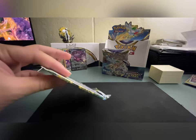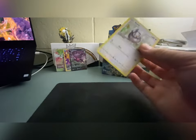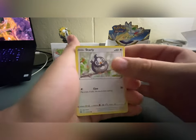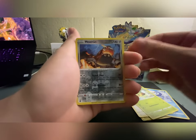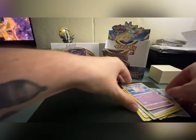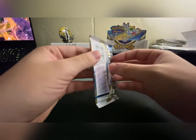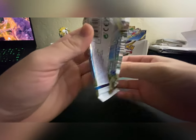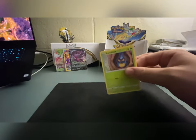I guess I shouldn't have been so eager earlier talking about appreciating holo rares, because now the box is just giving them straight to me. Alright, I believe in this — we can still get a couple more good pulls out of here. We got Piplup, Turtwig, a reverse holo Heatran — that's nice — and a non-holo Vespiquen. I'm not losing hope, we can get something good out of here still.